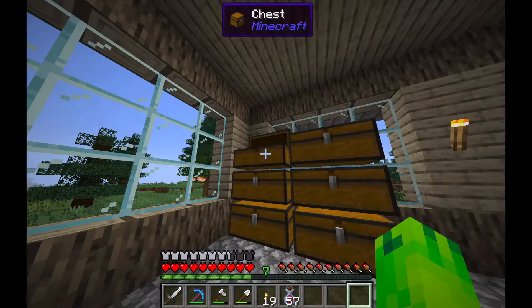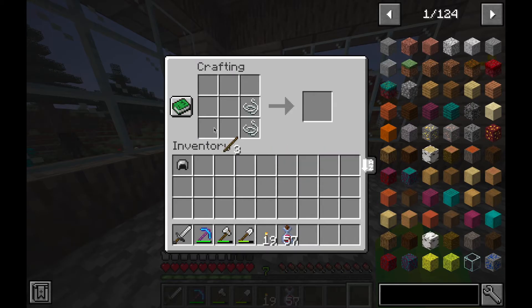I made the classic Minecraft fishing rod — three sticks, two string, and a dream.